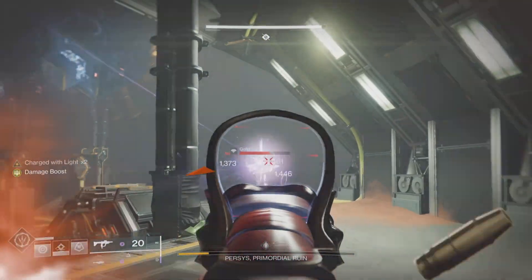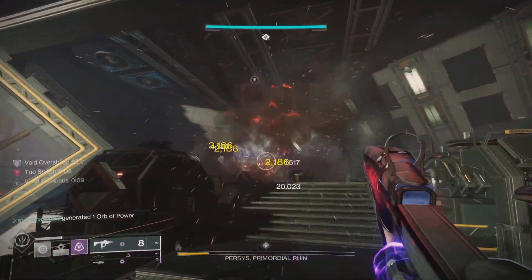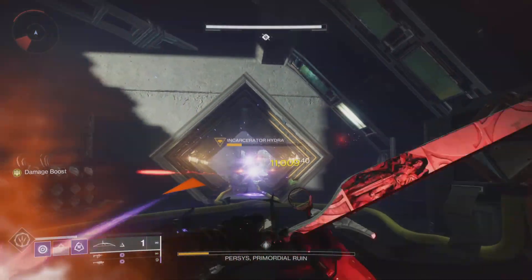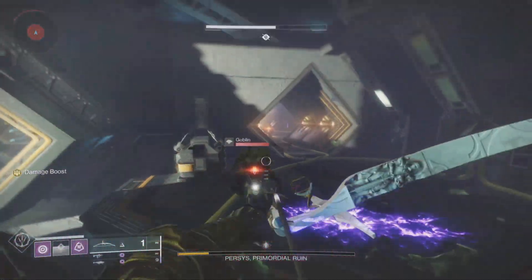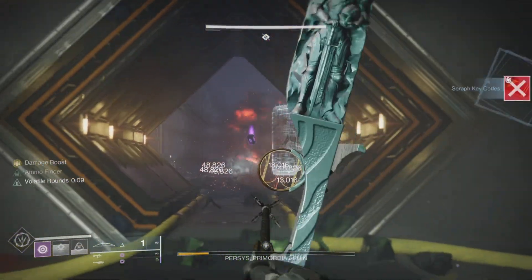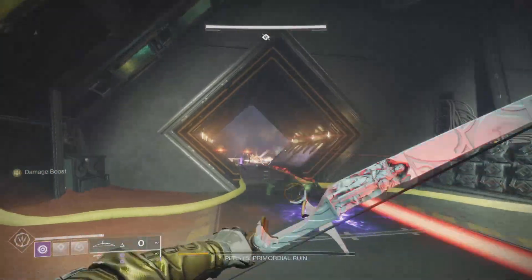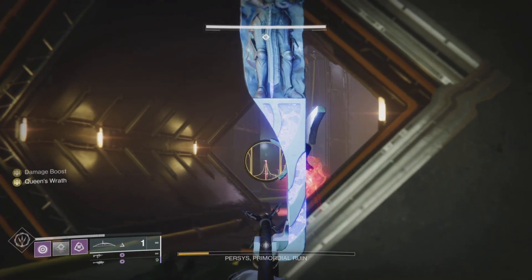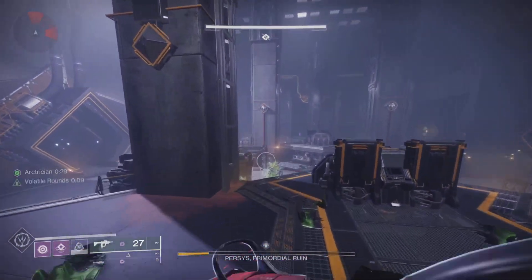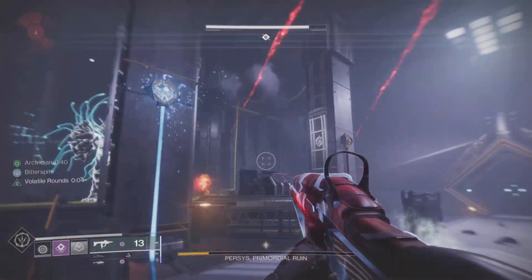So why go with rockets against Percy's? Rockets are the most reliable heavy to use versus Percy's. You could do just as much damage — if not more — with a linear fusion rifle, but it's a lot harder to hit crits. If Percy's is wiggling around and you miss a couple shots and your accuracy is around 50%, you're not doing as much damage as with rockets. Percy's is moving all over the place while you're also evading his void blast, so it's just not practical for most players to use a linear.